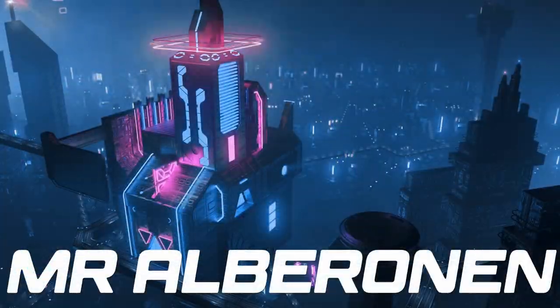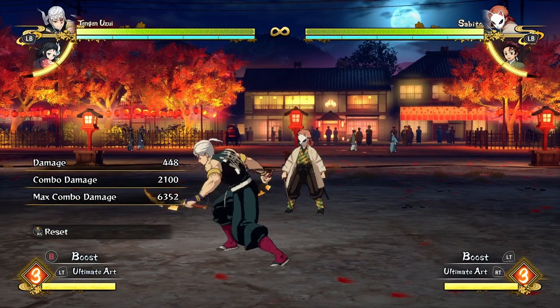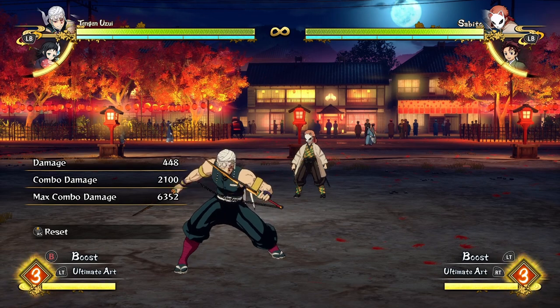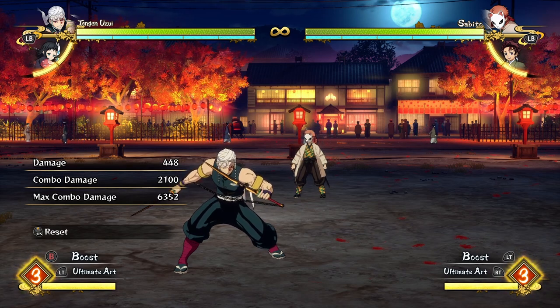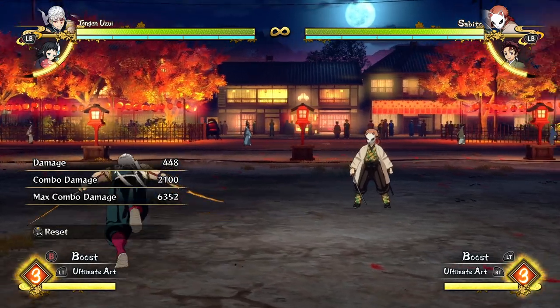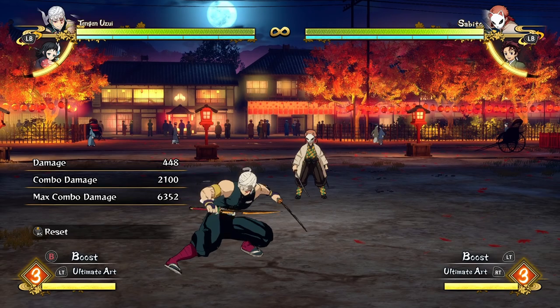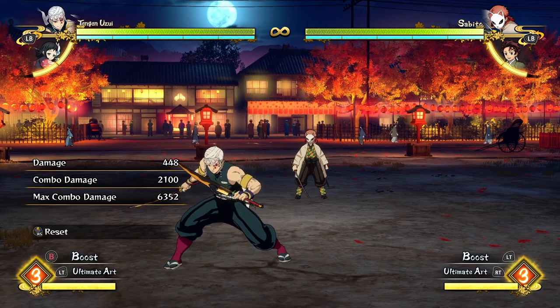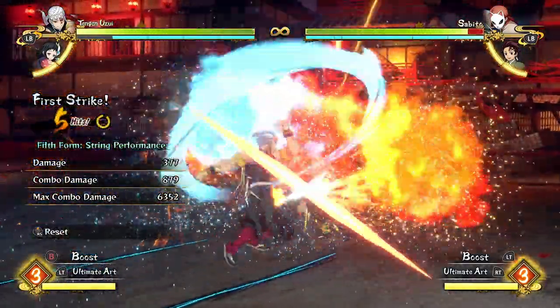Hello everyone, this is Rob Roman here again. Today we're going over a breakdown for Tengen, because I realized last time when Tengen came out and I played a bunch with him, I forgot to make a guide or talk about his combos. I just actually enjoyed playing with him because he was such a ridiculous, stupid-ass character. So today's about Tengen. He's a ridiculous, stupid-ass character.